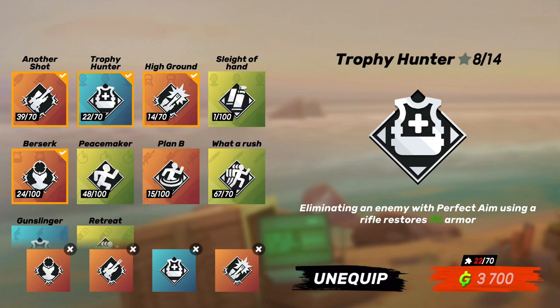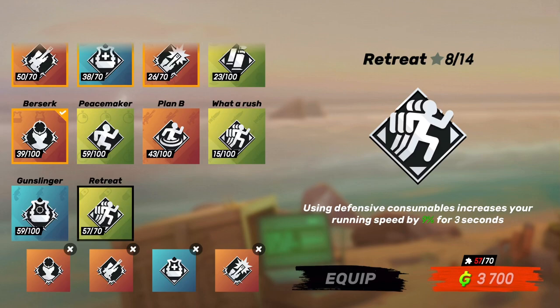Next is Trophy Hunter, which is optional: a perfect damage hit will restore 9% of your armor. I like this because if you use something like an antidote chest that only works if you have armor, Trophy Hunter can restore armor after a kill when you're low, allowing the antidote chest to then help you. Last but not least, if you have a bunch of defense consumables — a stem gun, armor kit, health pill, literally all of them count — using one will increase your speed for three seconds. This is super valuable because the most important times to have that speed boost are usually when you're low and need to heal. If you're going to be using a lot of health pills, this could be a good option instead of Trophy Hunter — whichever really fits you best.